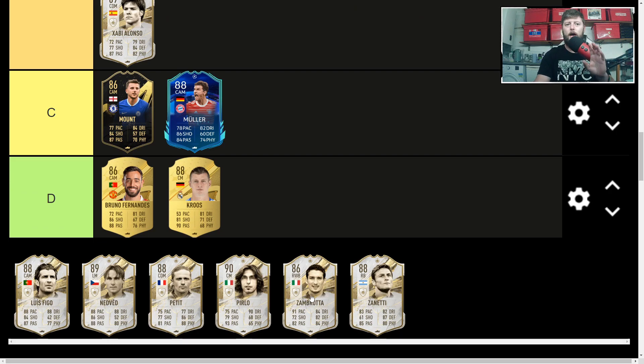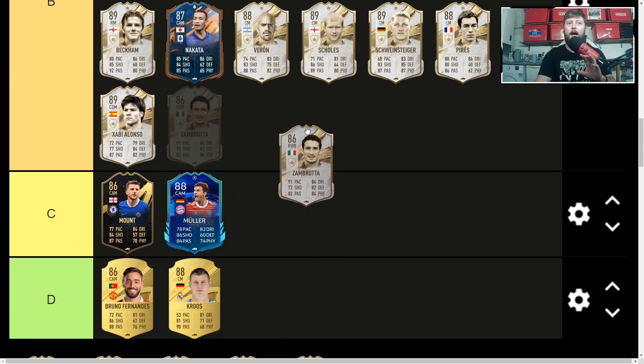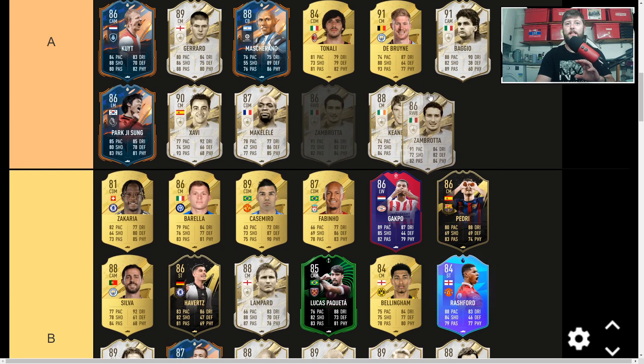With Zambrotta, you're mainly using him in a three at the back. For instance, Roberto Carlos as left mid and Zambrotta as right mid, coming back to make almost a five at the back in a three-at-back formation. Still does a job, but not necessarily high on attack, so unfortunately he'll sit in A. If it were a right back and defender category, he's definitely S tier every day of the week.